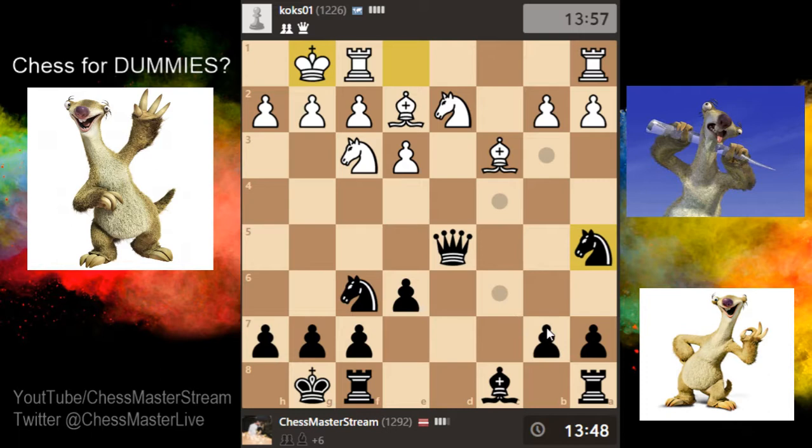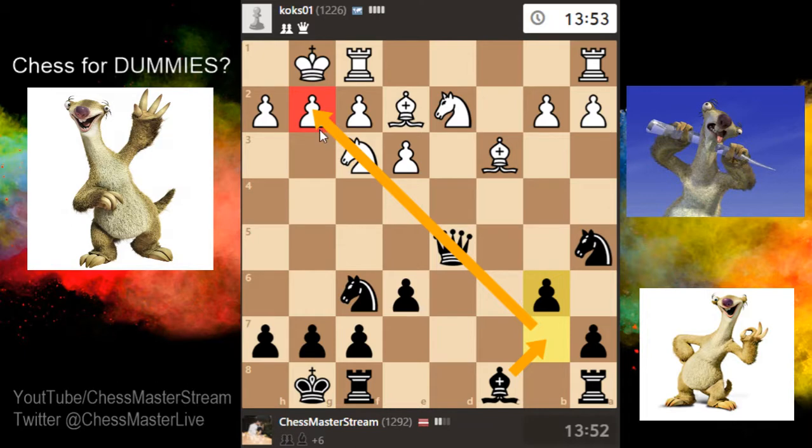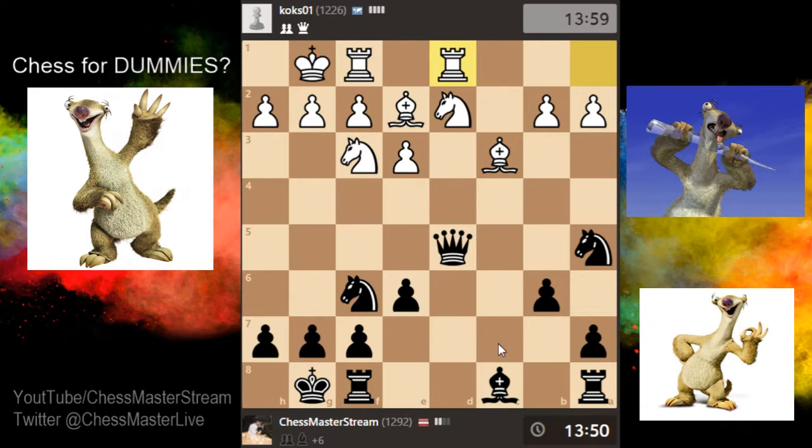Finish the development — bishop here would be really strong with the queen. I could checkmate them in some cases. The rook moves.